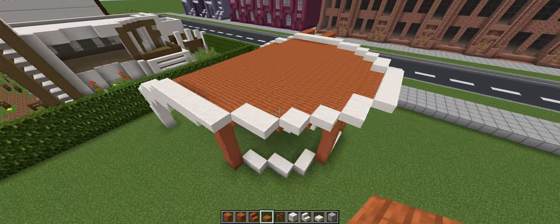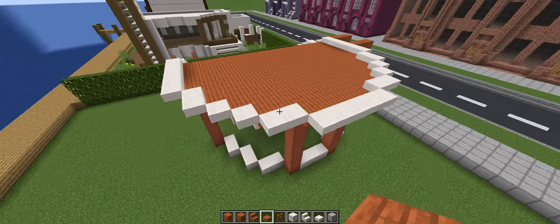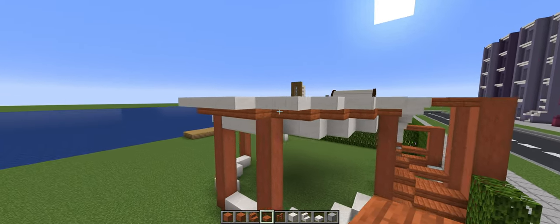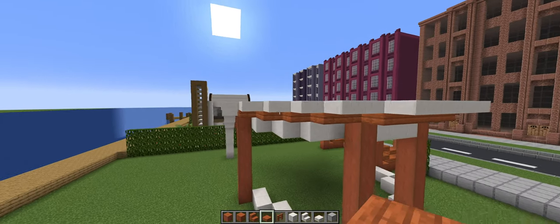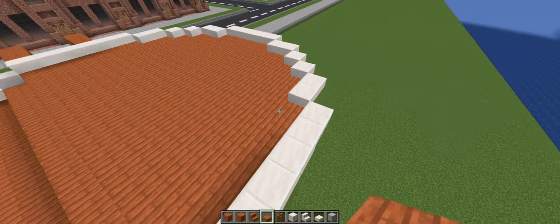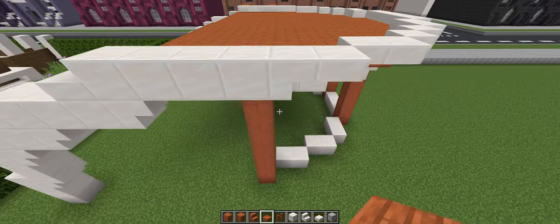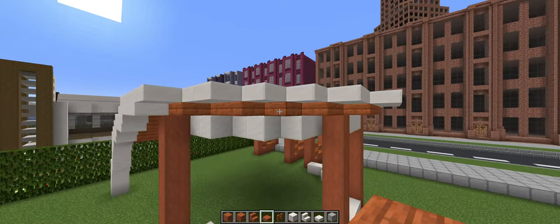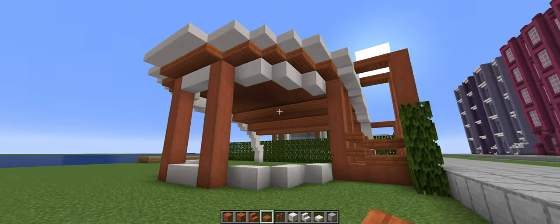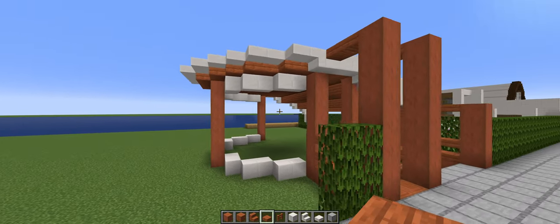The solution to making the roof a bit more textured and detailed was simply just to add a ring of quartz accent around it — half a block above it, sticking out from this stair right here. This gives you some nice detail that I really really enjoy. So now for the rest of the build.